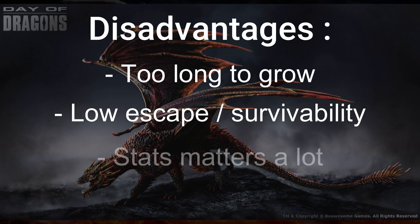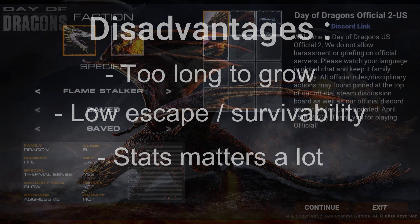The third reason is stats. Since the Flamestalker has the biggest base stats in the game, that means there is more difference between a spawned Flamestalker and a nested Flamestalker. So you'd rather avoid starting with a disadvantage.